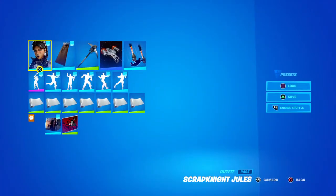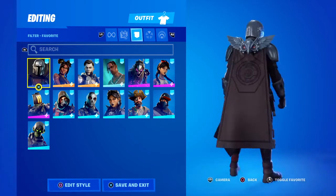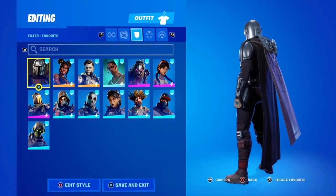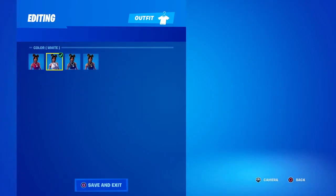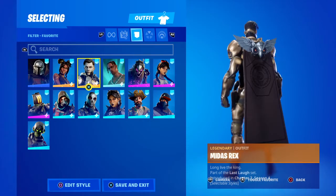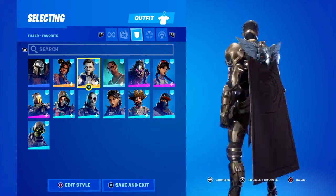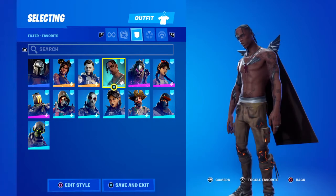Now we have combos on the Ohm's Mantle and Scrap Knight Jules. For the Ohm's Mantle, you could put cape on cape for Mandalorian — I wouldn't recommend it, but you could do it. Lux with her black or white edit style. Just for reference, we have Midas Rex — it's not bad, not quite the gold color. We have Travis making an appearance again. I would recommend the T-3500 because it's just better.